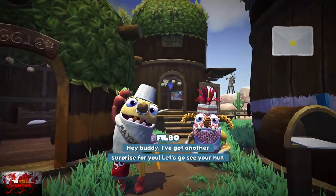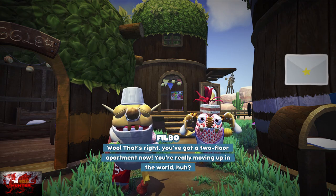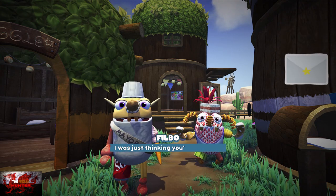So if you're wondering how you do it — just do 50 of these requests. Chandlo has put a second floor on our house, so we don't need to do any more mailbox missions.